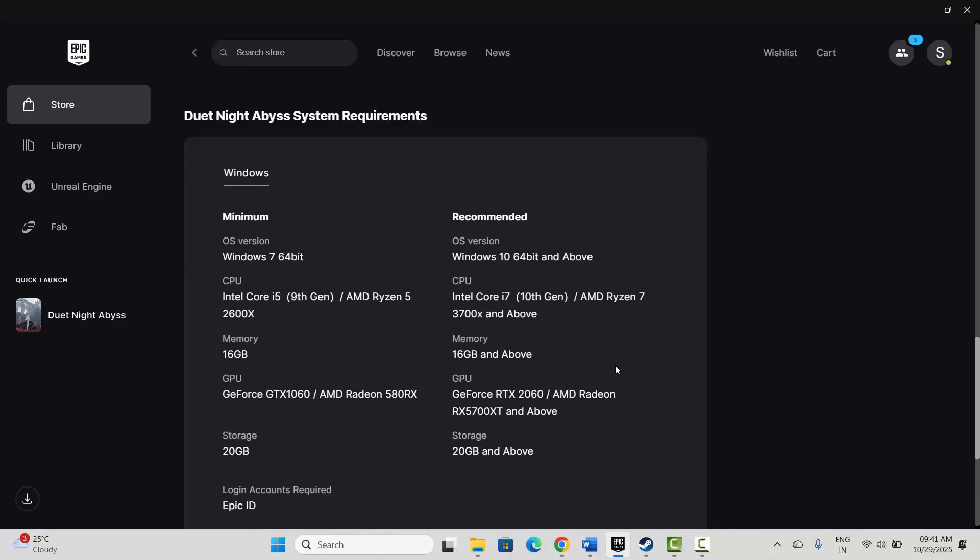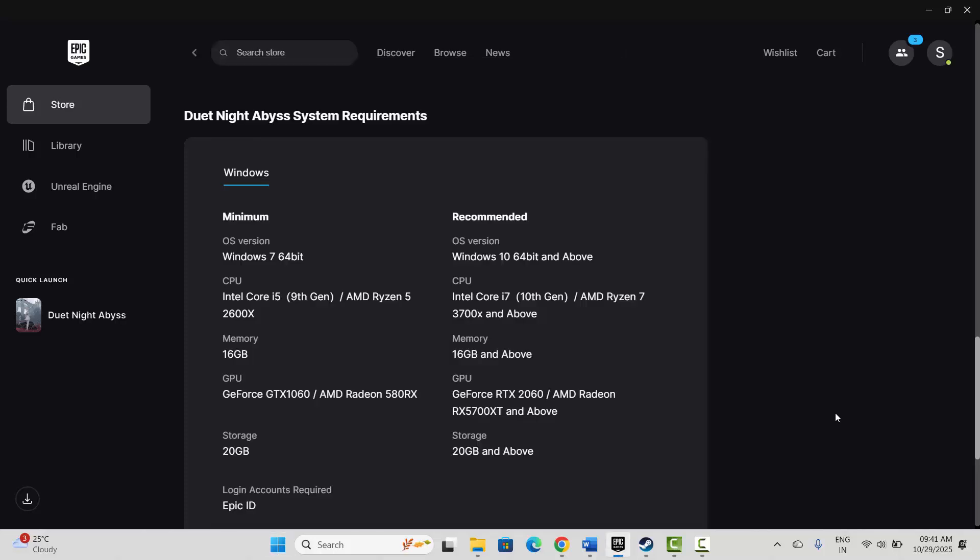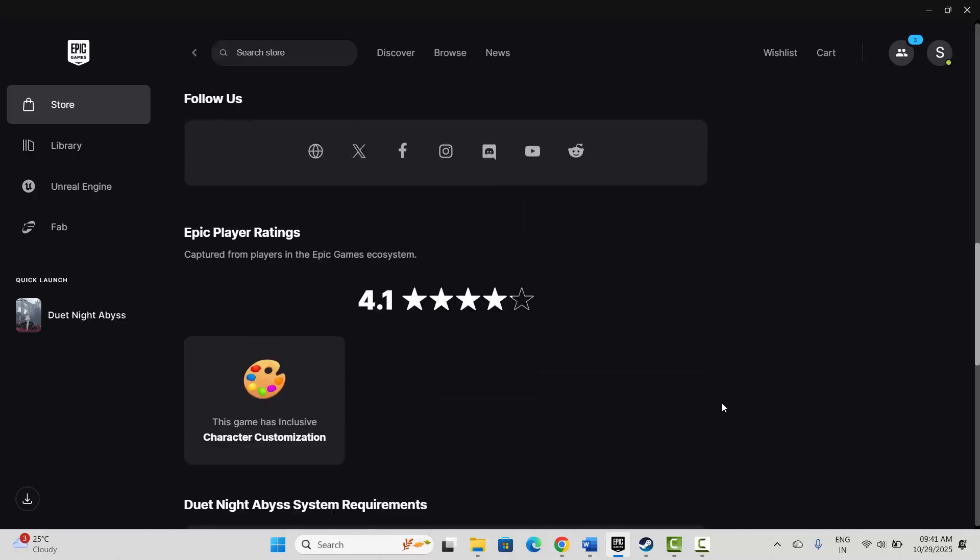If not, the next solution is to restart your PC. Click on the Windows icon, then click on Power, then select Restart. This will restart your system.